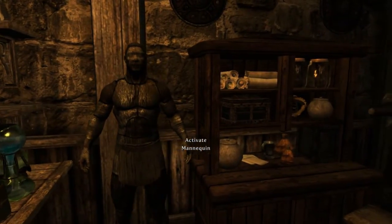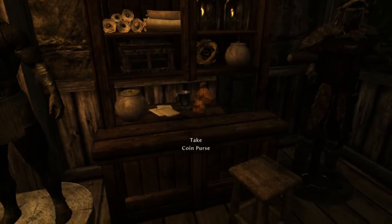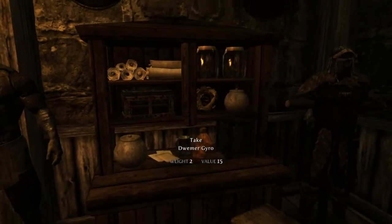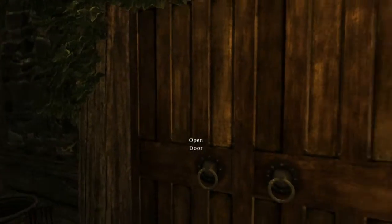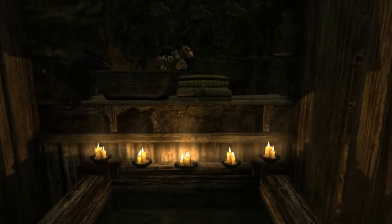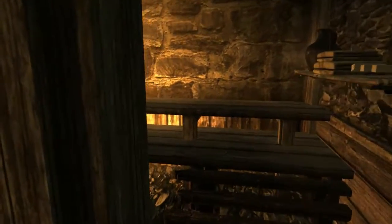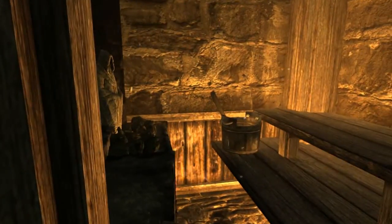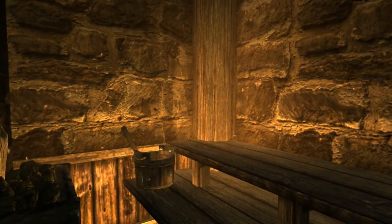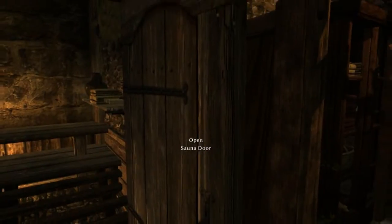There's a mannequin here to store items on. I love the cluttered area on the chest of drawers. There's a door behind me which leads out into a nice little bathing area — I really like that. And there's another door that goes into the sauna, which is quite cool and pretty fantastic.